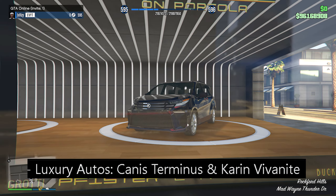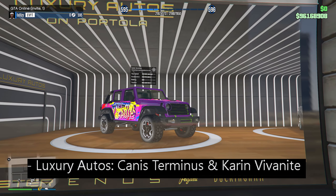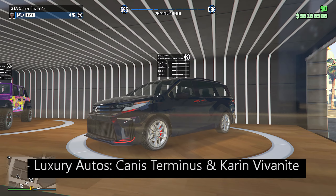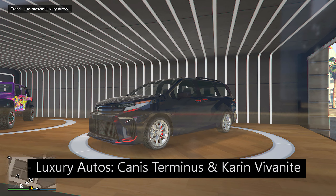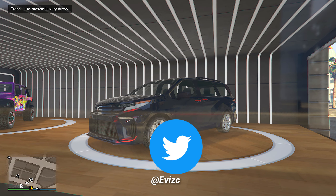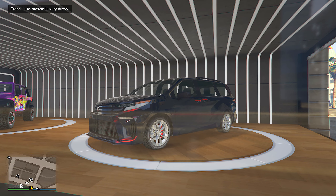Moving over to the luxury dealership, we have the Canis Terminus and the Karin Vivanite. The Karin Vivanite seems to appear in the luxury dealership almost every event week — I've seen it there at least three times already. Just remember it is also an HSW vehicle, so you can apply HSW upgrades to make it a little bit faster, but only if you play on next gen consoles.